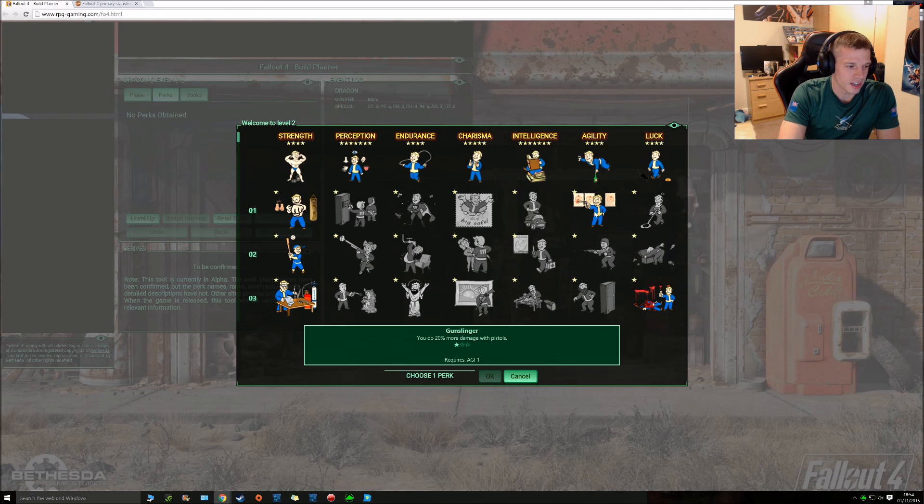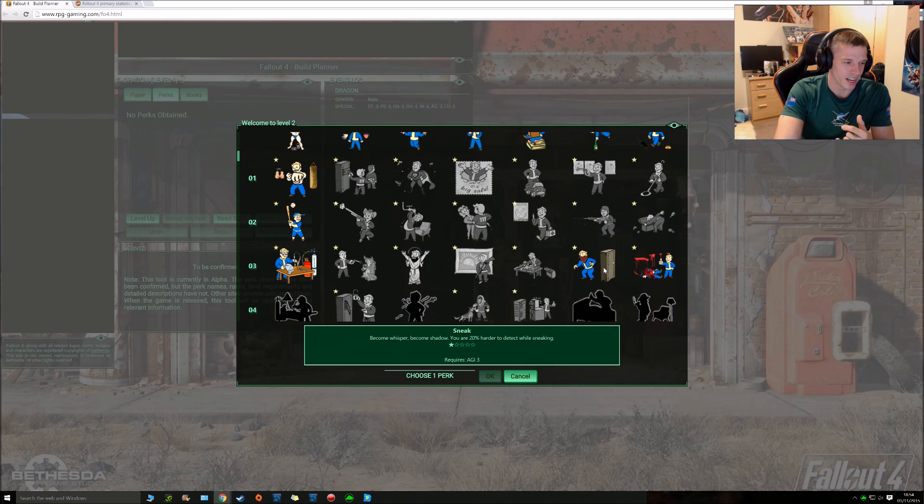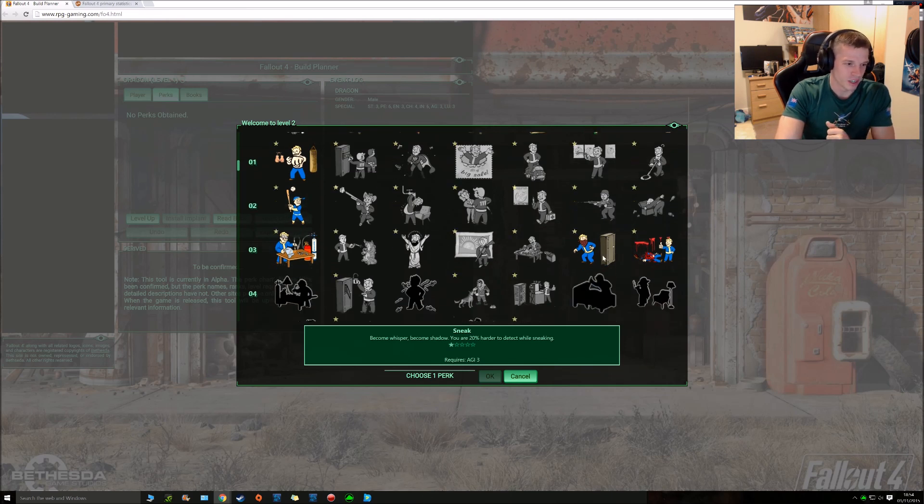Agility — do 20% more damage with pistols, always handy. Swap your rifle to a pistol, pistols are always winners, conserve ammo on your main weapons. Commando — rigorous combat training means automatic weapons do 20% more damage, cannot go wrong with that. And the reason why I took it to 3 — Sneak. Become a whisper, become a shadow, you're 20% harder to detect while sneaking. That is handy, it means you can get better stealth shots.